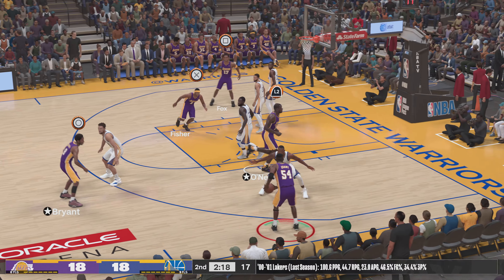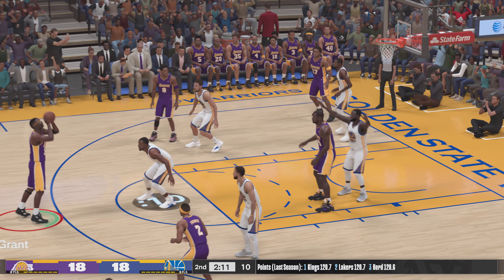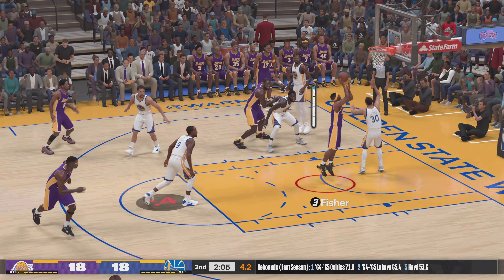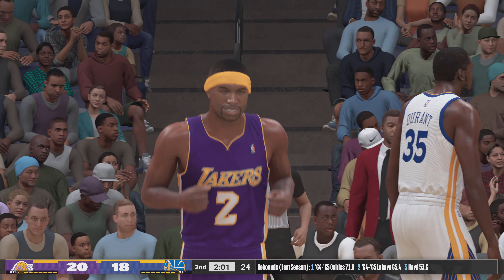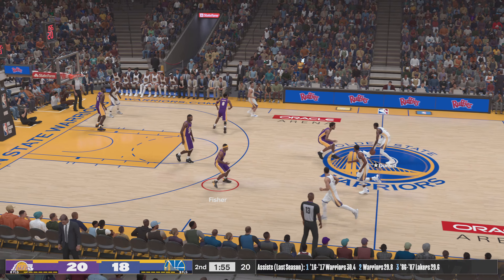Grant outside, passed to O'Neal — kicks it out to Grant, back to Shaq, down to five on the shot clock — count that bucket. Fisher's got his first points in this one, and how about O'Neal zipping passes over to his guys, using that height to find open teammates.